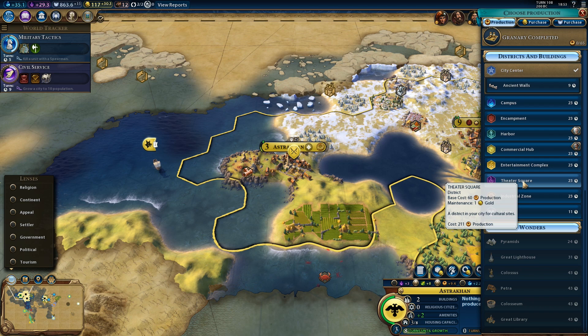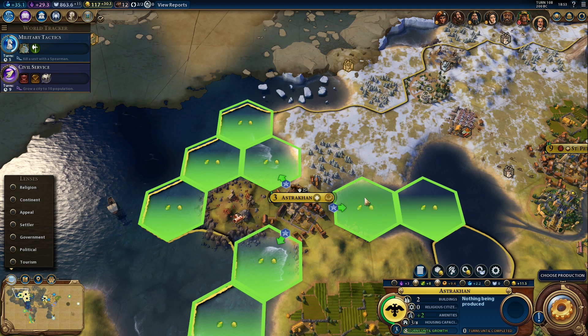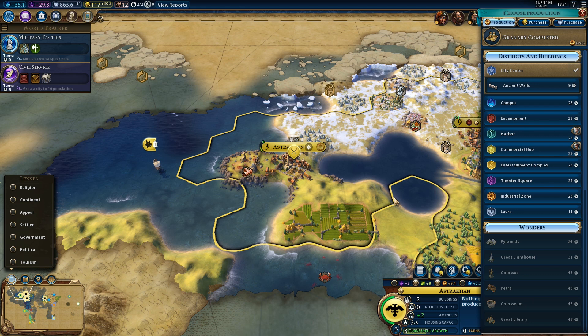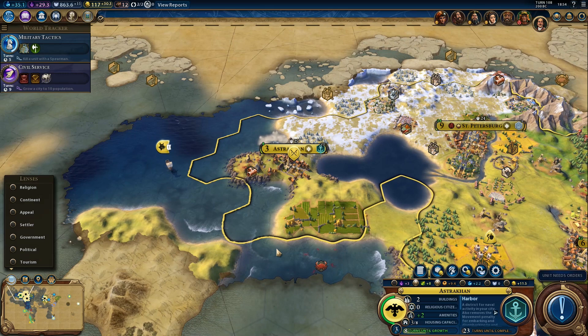Here's another spearman. What do we want to build? I'm actually tempted to just build a harbor here. If we build a harbor on the north side we could then get to other districts on the tundra tiles. It's not a bad idea, and the harbor will still give us plus one trade route capacity. I think we'll do that. There's no good location for an industrial zone here unless I remove one of the farms, and I don't want to do that. Let's get that harbor.